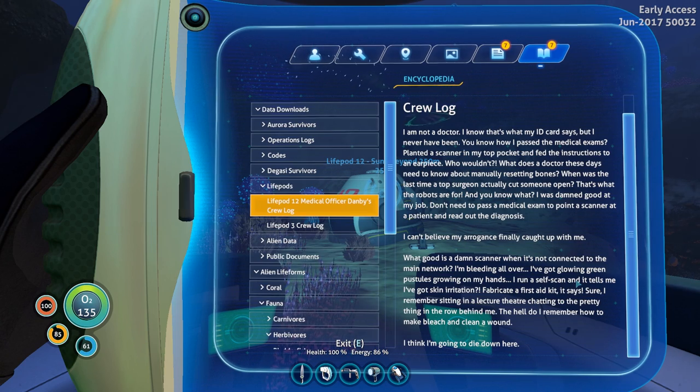It's a small fish. I've got a glowing screen. I've got glowing green pustules growing on my hands. I run a self-scan and it tells me I've got skin irritation. Fabricate a first aid kit, it says. I remember sitting in the lecture theatre chatting to that pretty thing in the row behind me. The hell do I know how to make bleach to clean a wound? I think I'm going to die down here.